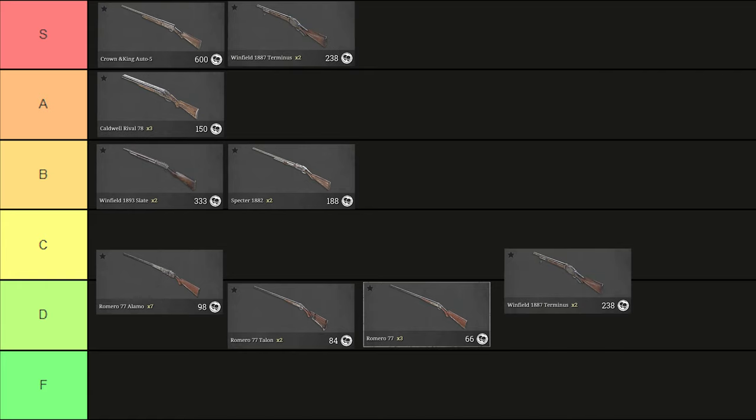Last but not least, the Terminus. In my opinion, the Terminus in combination with Levering is just as good as the Crown and King — maybe even better, since it has insanely high fire rate and a lot of reserve ammo. It's kind of cheap but requires a trade. However, without Levering, the Terminus drops all the way down to C/D tier — the same as the Alamo — because it has insanely low fire rate. So we get both S tier and C/D tier for the Terminus depending on Levering. In summary, fire rate is the most important stat and that's basically what I based this tier list on.